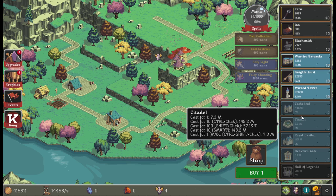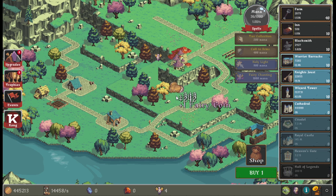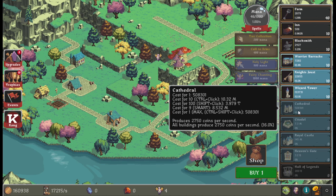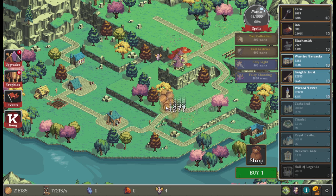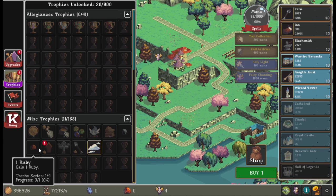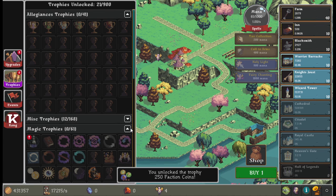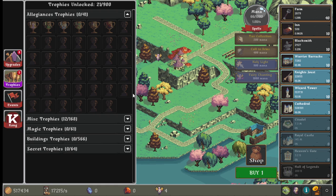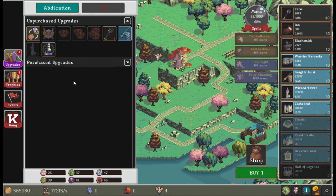It's kind of frustrating that they don't tell you the production before you buy buildings, but that's what a lot of clicker games do — just buy the next thing you're supposed to buy. Cathedral is pretty good. I'm not really one for clicker games. The most I've played is the paperclip clicking game, where you turn all the matter in the universe into paperclips, and that's probably the extent of my interest.